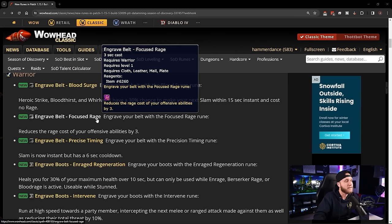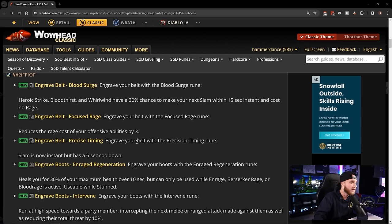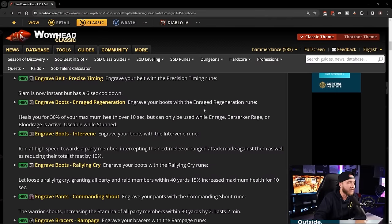I'm not really sure Focused Rage will be used much — even at level 25 with full BiS on my warrior I'm pretty much never rage-starved. We also have Engrave Belt: Precise Timing — Slam is now instant but has a 6-second cooldown. Most people will probably use Blood Surge, which I feel will be woven into both arms and fury specs as the go-to belt rune.